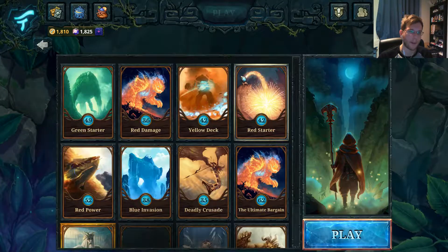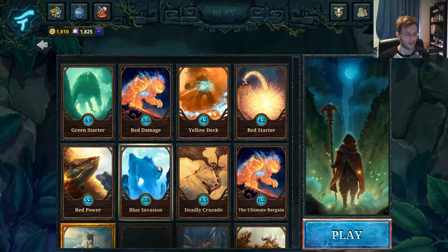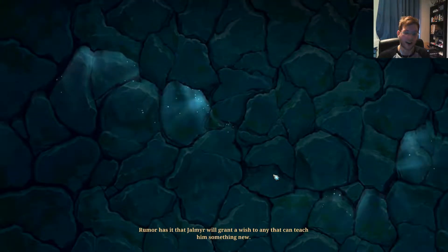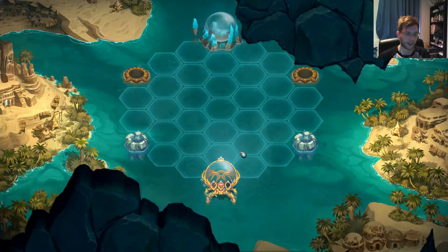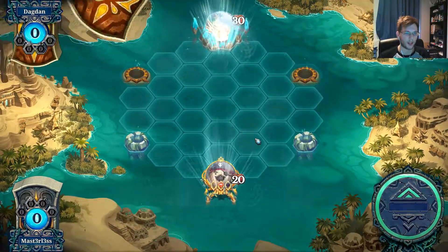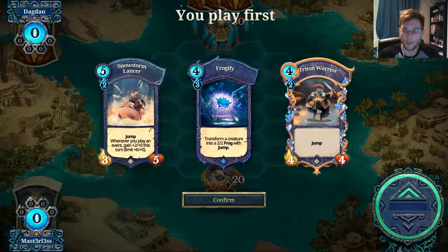I can't remember what a good strategy to use against this guy was. I think I've considered trying my blue deck to get a few jump characters in, because I think this boss removes the lands that you play. Ideally I could do with some aquatic creatures, which my blue deck does have. I found this boss pretty difficult last time — I lost every attempt, but I don't think I actually got around to trying the blue deck, so hopefully we'll have a bit more luck this time.